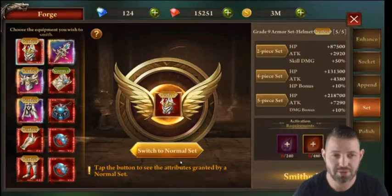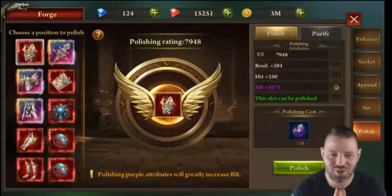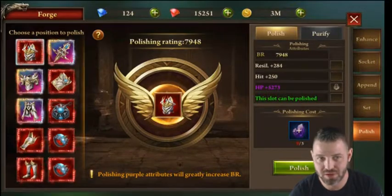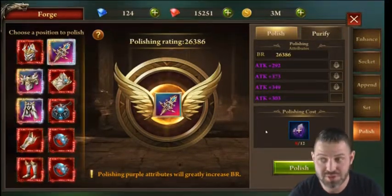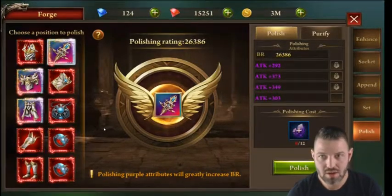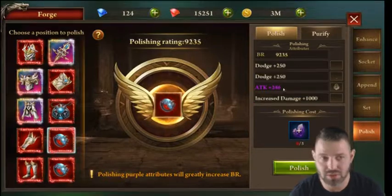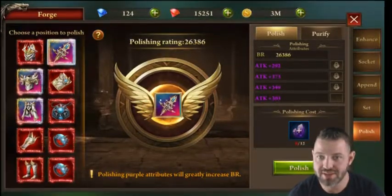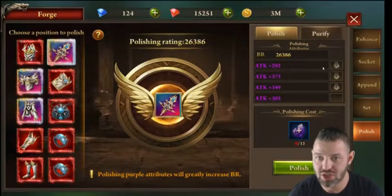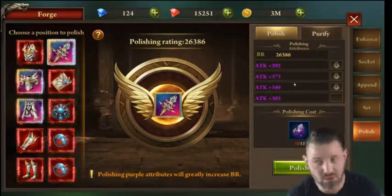The polishing system took me a while to understand. You get three free polishes per day — use them wisely. Start with the right-hand side of your equipment. There are rare purple purification polishes and regular ones. The goal is to get as many purple stats as possible. Once you get one, check the lock box so it saves that stat and only changes the remaining ones. On the weapon and accessory side, the rare one you're looking for is attack.